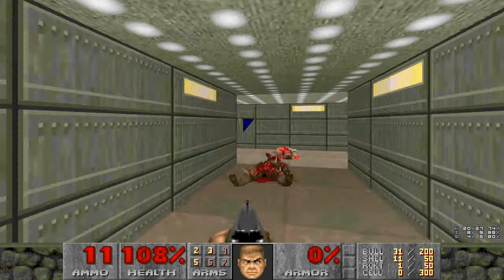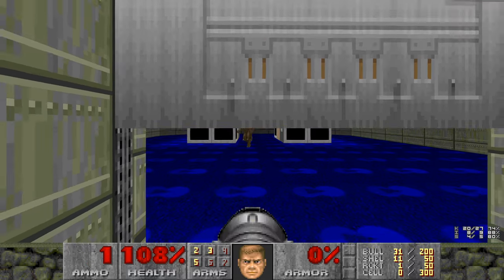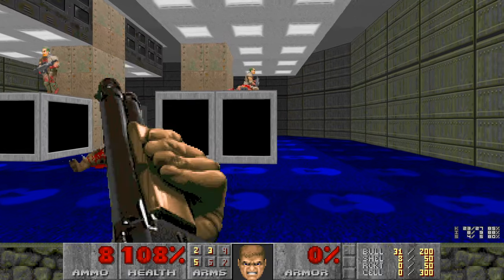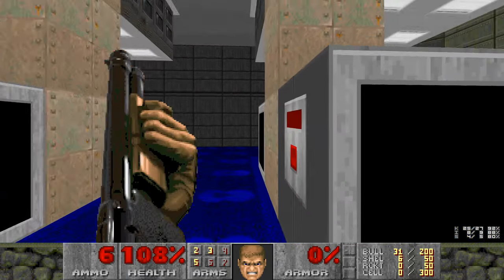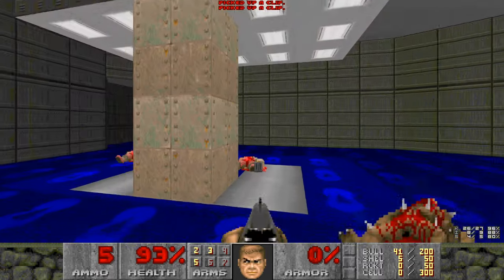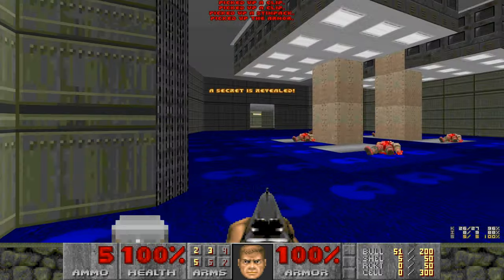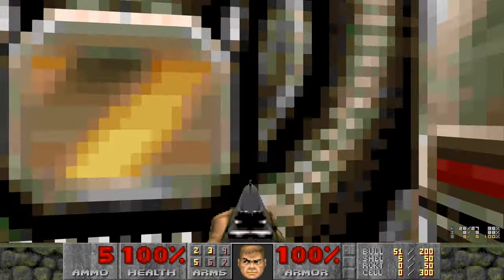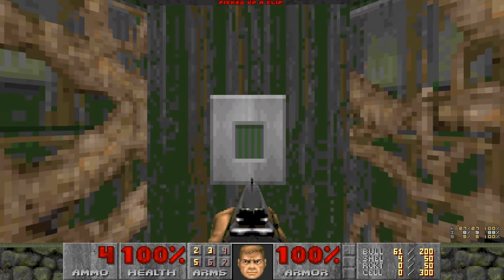We've got the shotgun. We'll use the rocket on these imps here — didn't kill both of them, but that's okay. If you press the switch on the right there, you will unlock some armor and stim packs. And that's the final secret. Alright, and then there's an exit. We're done.